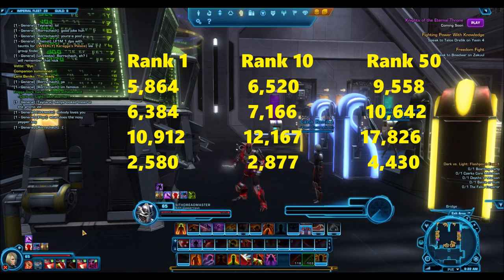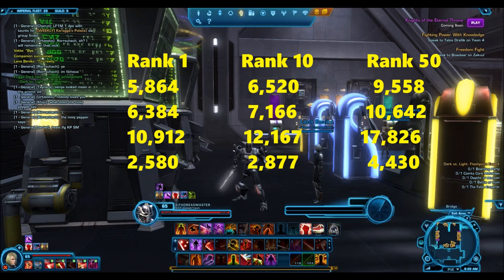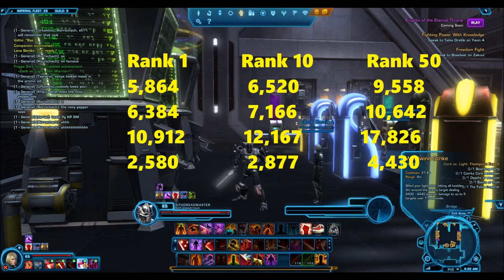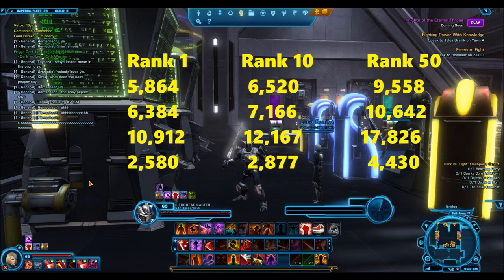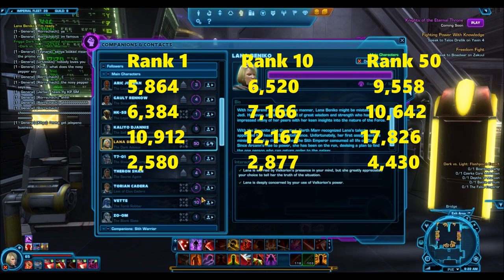I'll throw the buff on her just to increase it a little bit, but as I mentioned it doesn't really change much. Her Whirlwind Strike, which is her AoE, is 4,430 to 4,440. And she actually only has a 4 second stun — I'm not sure why that changed based on melee or force. As you can see her abilities are very similar: one AoE ability, one under 30% execution ability, and so on.